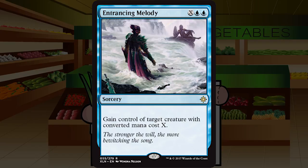Entrancing Melody is X blue blue for a rare sorcery: gain control of target creature with converted mana cost X. Unfortunately the things you want to mind control are usually expensive, so you won't get a discount unless you're taking something small. Still, hitting five-power bombs for seven mana is a fine deal. It's a bit less weak to enchantment removal but still weak to bounce. I think it'll be format dependent — I'll start it at B and keep an eye on it. You really need to pay to get the most out of this.